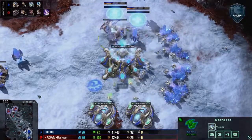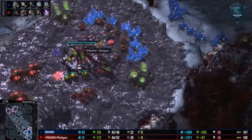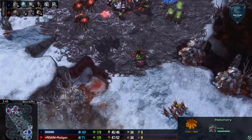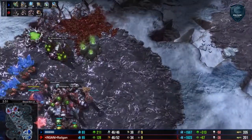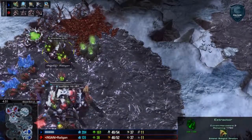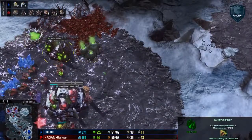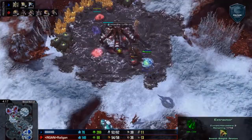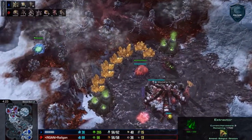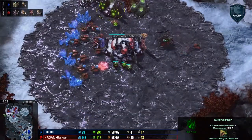The moment that this Stargate is scouted, we actually see a couple of Spore Crawlers get dropped for Railgan, and he's going to go ahead and get his third base here around three to four minutes — this is all turning very standard. As soon as he started the Metabolic Boost, he pulled off two workers from the extractor to get more minerals. As soon as it's done, he throws two back. This allows him to get a lot more minerals, which means more drones and an earlier third base.